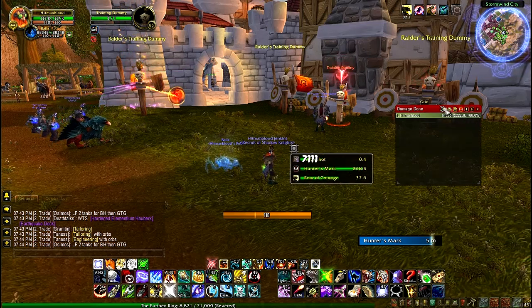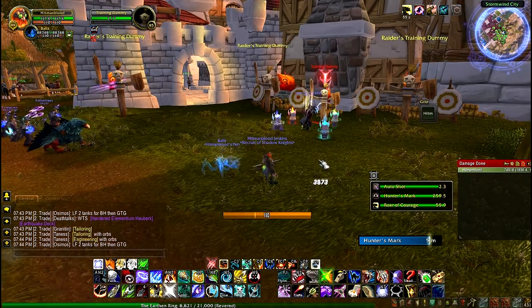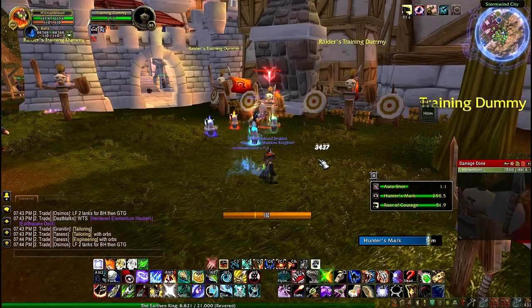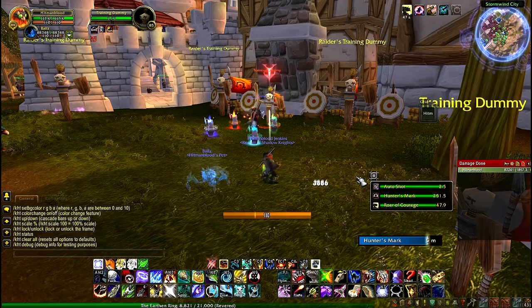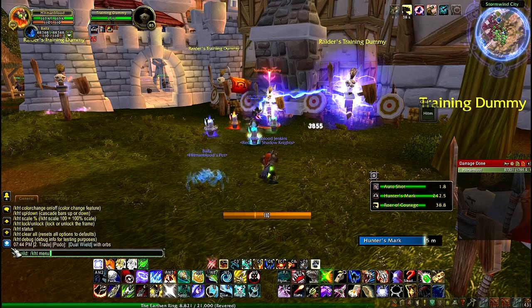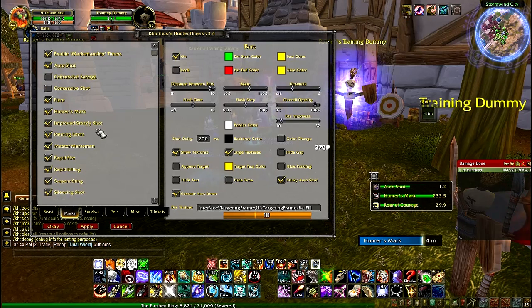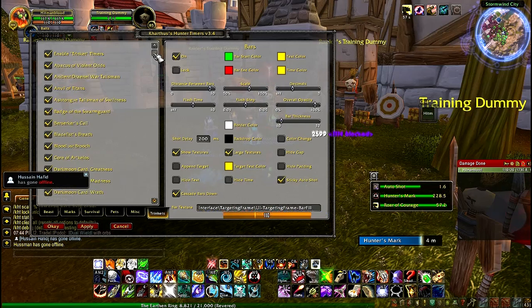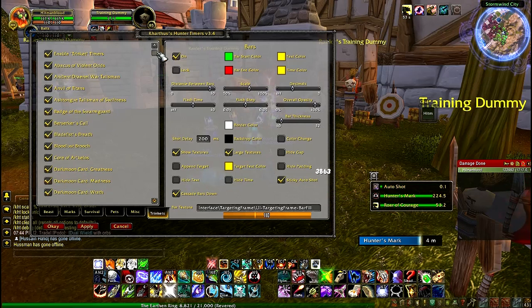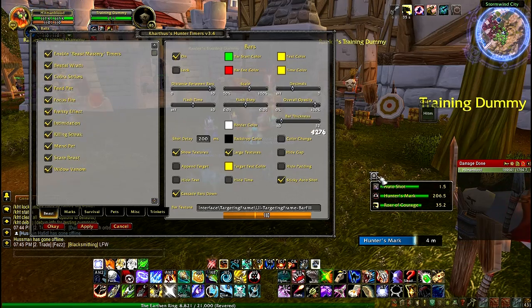I'll move Recount out of the way and drag this over — and bam, there you go. This, in my opinion, is a lot more detailed and clear than Need to Know. Type in slash KHT and you have a whole bunch of options. So type in slash KHT menu, hit Enter, and there we go. We have a whole bunch of options. If you're Beast Mastery spec, Marksmanship spec, Survival, Pets, Miscellaneous, Trinkets — this is why I love this so much. It has so many customizable abilities. You have the distance between the bars, colors, everything. And the thing is, you don't have to type anything in — that's how cool it is. You don't have to type in Hunter's Mark or go to that buff/debuff menu. Once you have this add-on installed, it does everything for you.